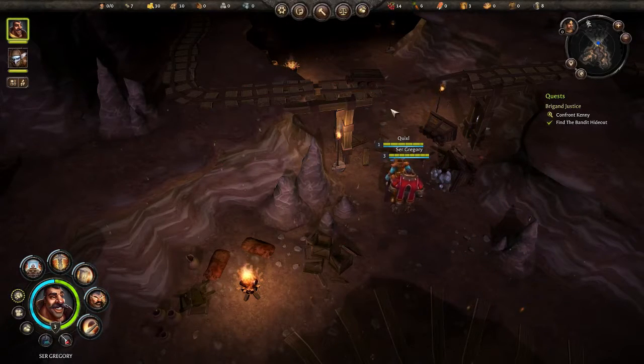Hello and welcome to episode 13 of my Folktale tutorial let's play series. This episode will be on confronting Kenny, so we're going to head up here now. Let's select the hero and we shall loot along the way.